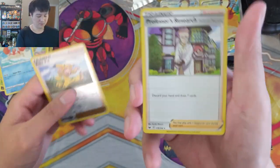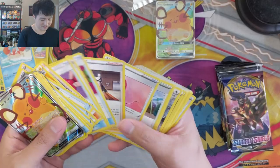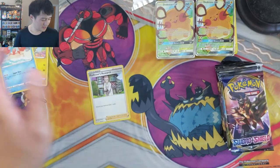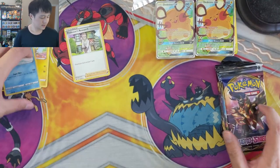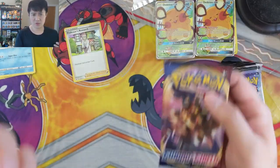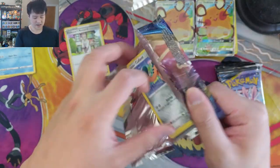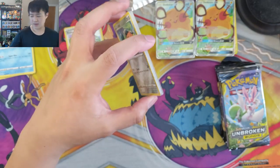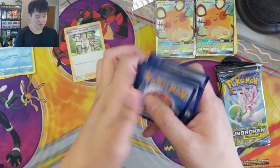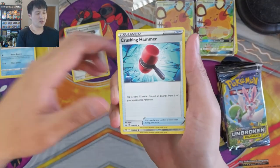Oh, Professor's Research — not bad! I think Research comes in here too. Yep, you even get Research. So as far as staple supporters you've got them all in Sword and Shield. The reason I'm excited to open those double packs is — you got that gold Zacian, still worth a lot. And the one I definitely want to get a playset of would be those secret rare Quick Balls — the base version is also in the toolkit. Let's see how we do.